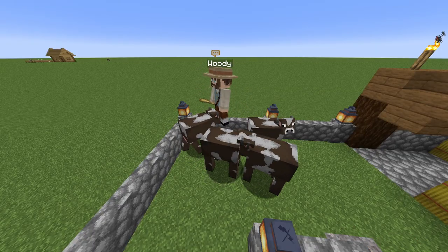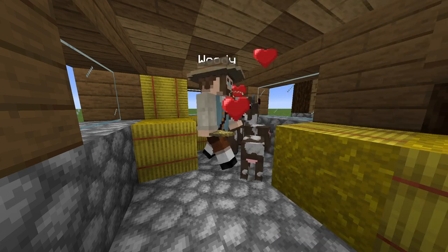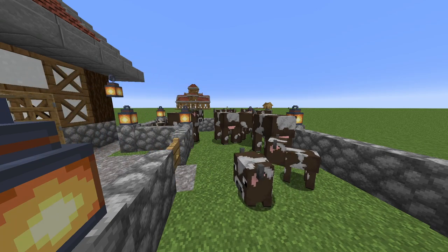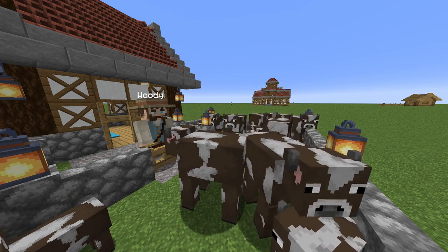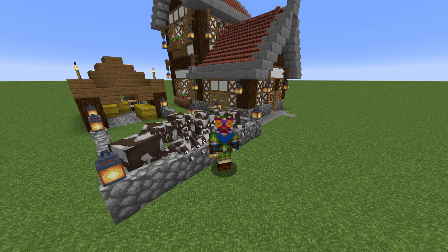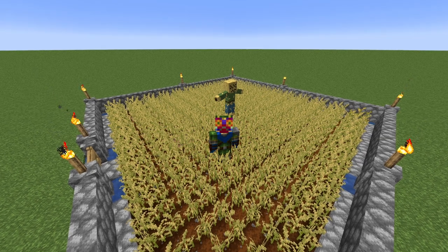The cow hand will continuously breed cows together to keep producing products for the colony. They do this by using wheat to breed together two adult cows to create a baby calf, just in the same way that the player breeds cows. The cow hand will feed wheat to newly born calves to speed up their growth timer right up until they too become adults, at which time they can be bred together with other adult cows, and the cycle continues. Just as a heads up, these builds will require a shed ton of wheat delivered to them constantly, so make sure your colony can keep up with the wheat demand, or there will be hell to hay.